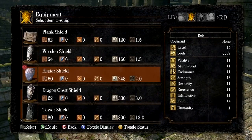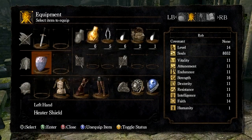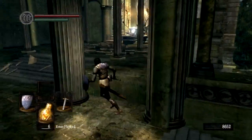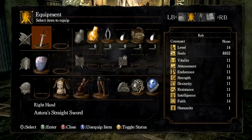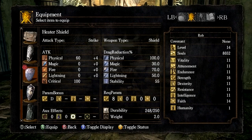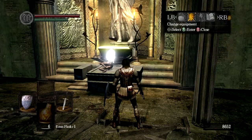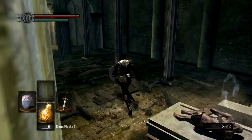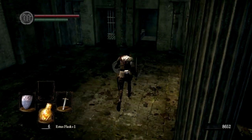Tower shield — 13 weight. I will never use this shield. It requires 30 strength. It's not a very versatile shield, but it does have better defense. Its guard break reduction is 72 versus 55, so it is better — people won't break your guard as easily. But for that weight and strength requirement, if you're building a strength character you'll have the requirement, but the weight just isn't worth it.